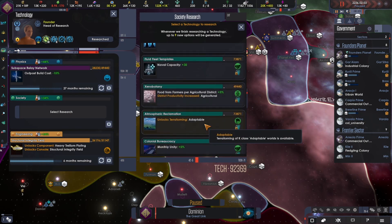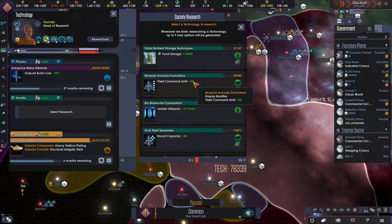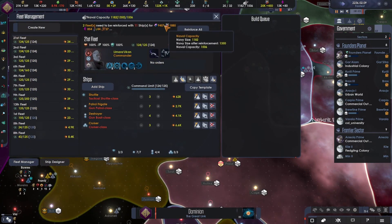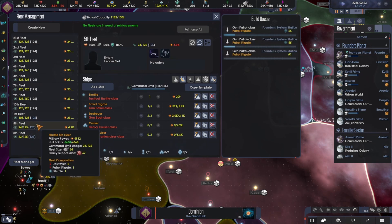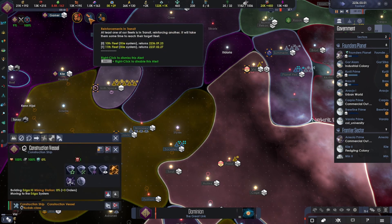I'm going for unity, adaptable naval capacity. Let's go for the fleet command limit, obviously. And speaking of, we can build 11 ships. So let's go like that — going to be three patrol frigates. That's enough of you.